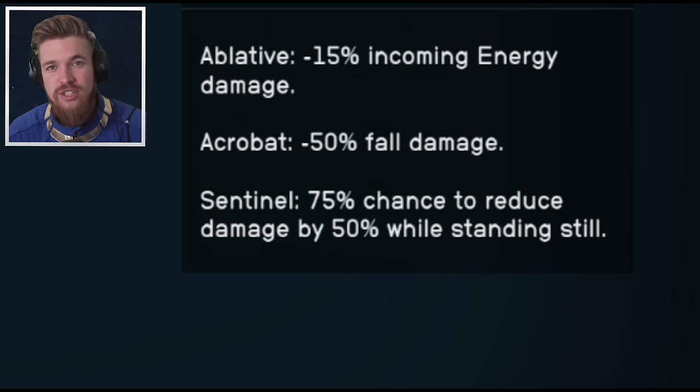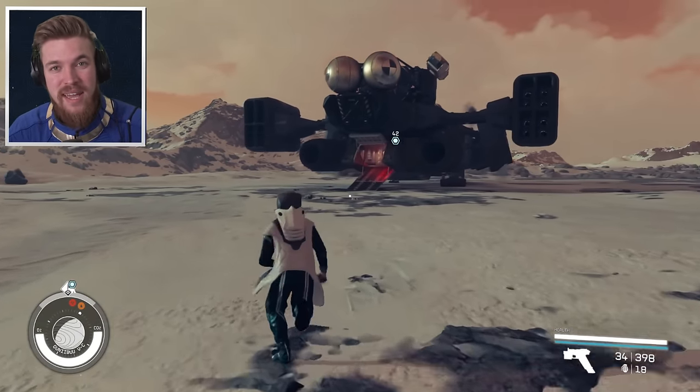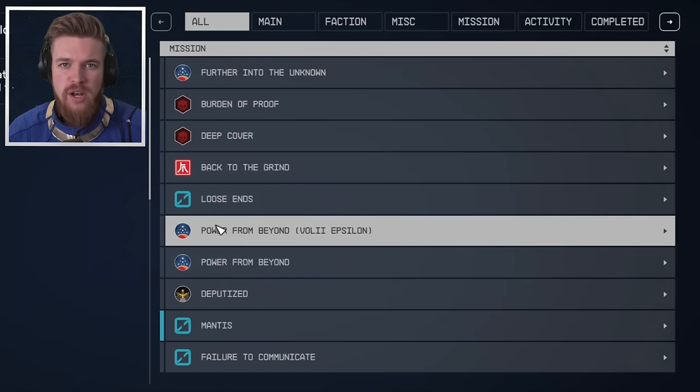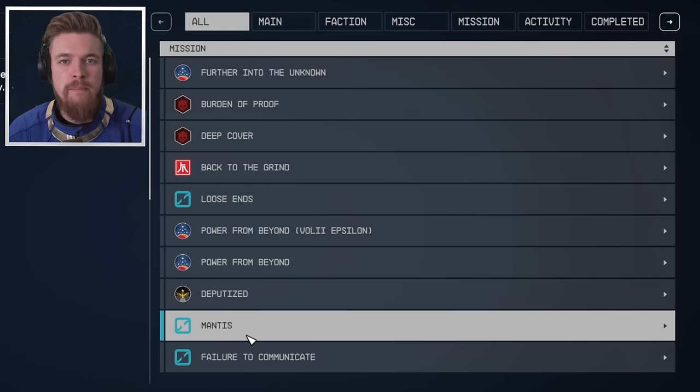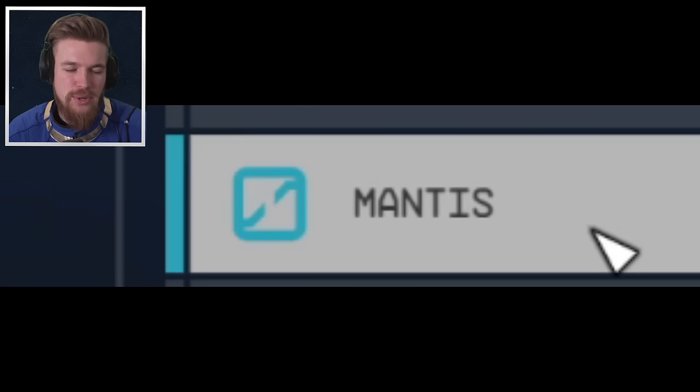So in order to get this armor set you need to do a secret mission. This is very easy to find — in fact you may already have it. Before you do anything, open up your missions and click on miscellaneous and then check if you have a quest called Mantis. If not, don't worry, I'll show you how to get it next.